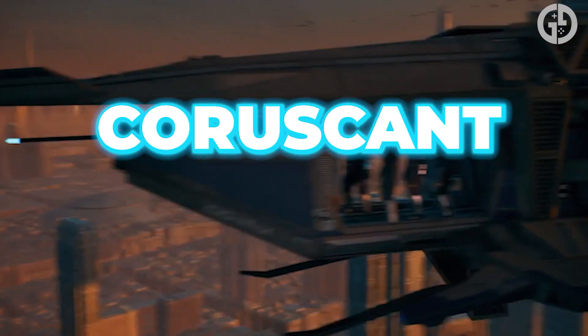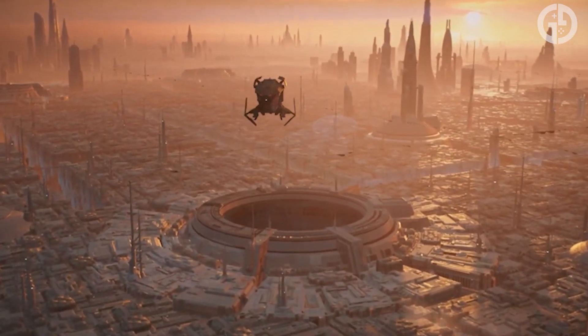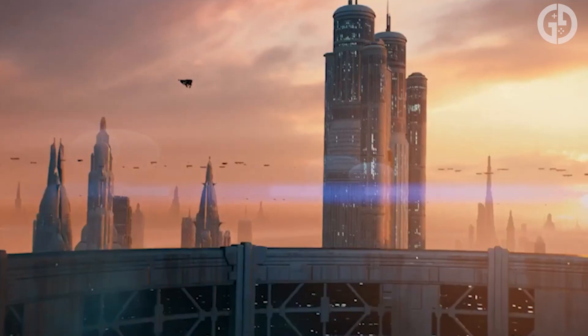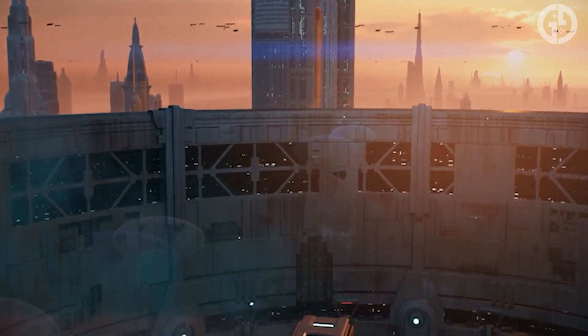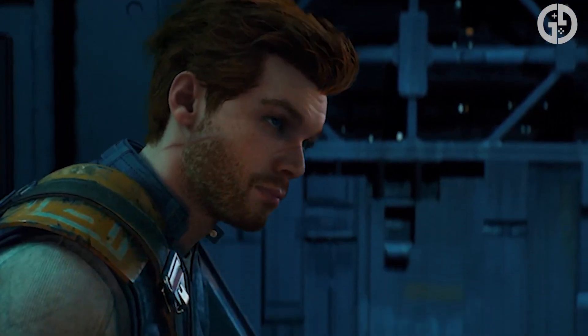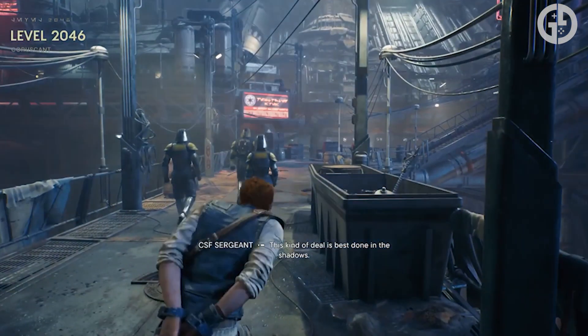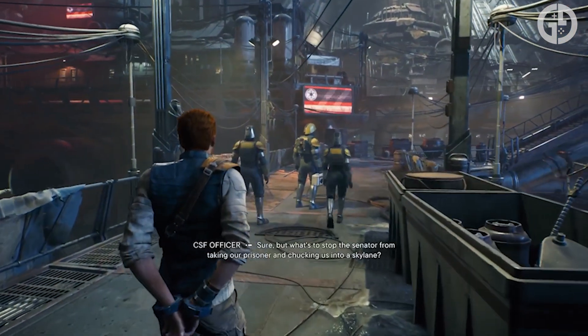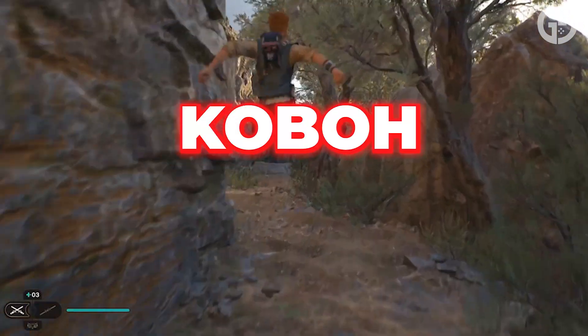First up is Coruscant, the galactic capital and where your journey will begin as Cal Kestis. Once the first seat of power for the Republic, the huge planet is now home to the Empire and brimming with threats for Cal to navigate. The planet's grey surface is actually the upper reaches of endless buildings that descend down thousands of metres, and while Coruscant's architecture may radiate with imperial grandeur, travelling downwards towards the planet's surface reveals its true unsettling face.